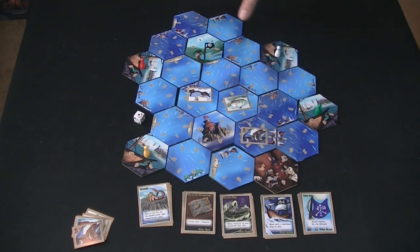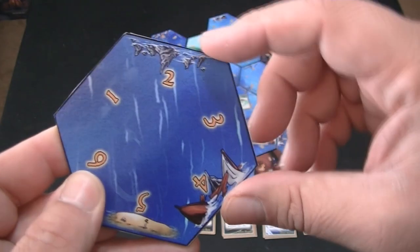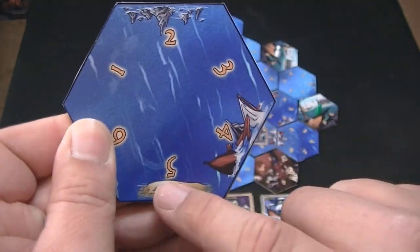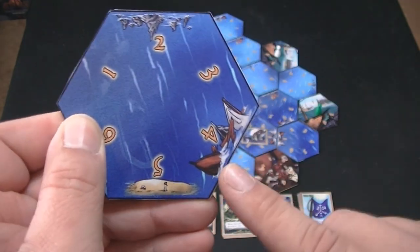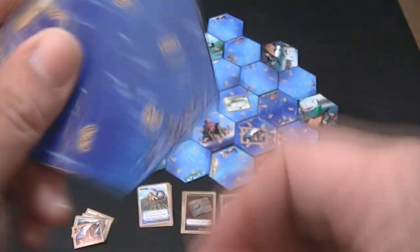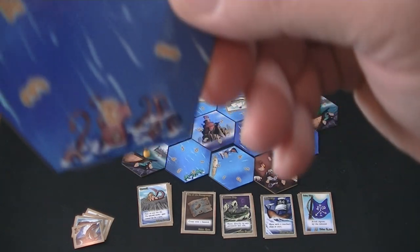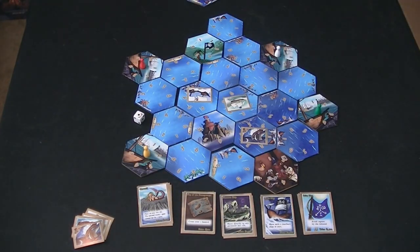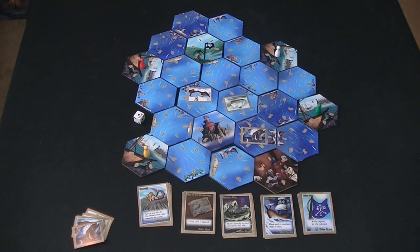Each one of these tiles — most of them are just blank sea tiles. Some have obstacles on the edges: sandbars, sunken ships, reefs, even giant squids. They're all basically the same thing — you can't move through them. Normally, that is. There are cards you can get that will allow you to break the rules, which I'll explain in a little bit.